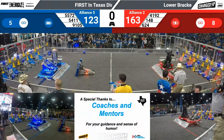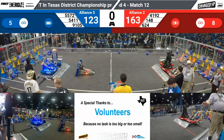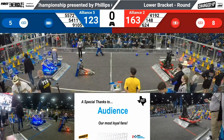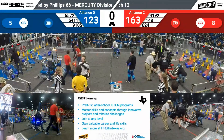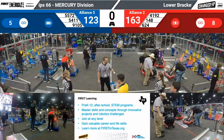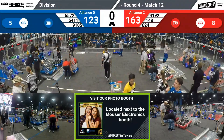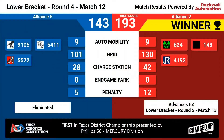Three, two, one. Final score for match number 12. Winner continues, loser is finished. The Red Alliance will continue in the lower bracket with a score of 193-143, a high score on the Mercury Division. Congratulations to our fifth-seeded Alliance: 9105, 5411, and 5572. Thank you for participating at the Texas District Championship.